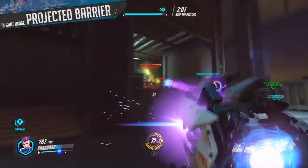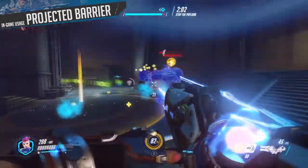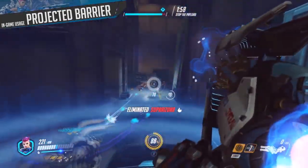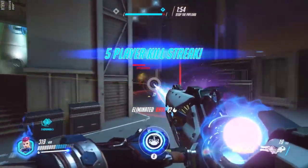This is only half the story, of course. Zarya can only reach 50% charge with her personal barrier, the other 50% coming from the projected barrier. This is a far more fiddly thing to use and does make you slightly reliant on your teammates knowing what to do when shielded.